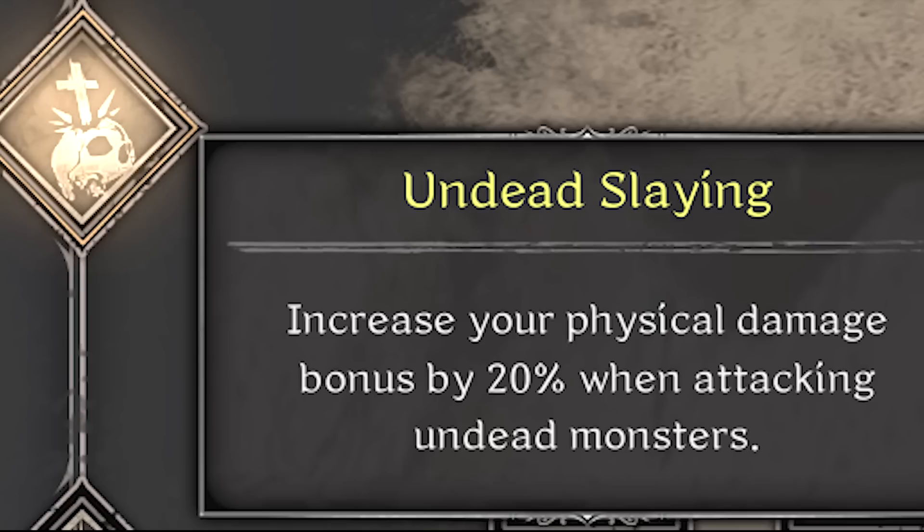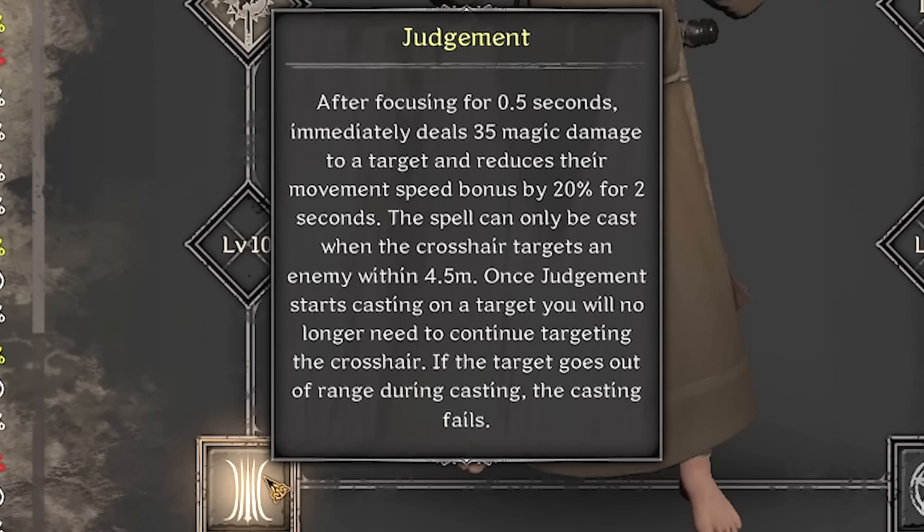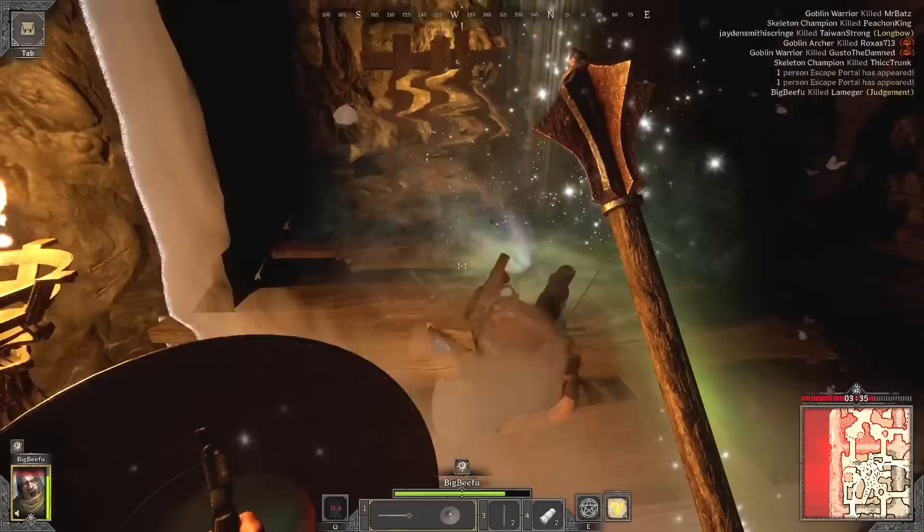I would take Undead Slaying, but with the new goblin cave there's very few undead, and for PvP this perk's just better. For my first skill, I'm taking Judgment.